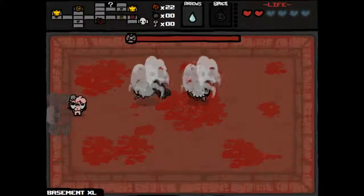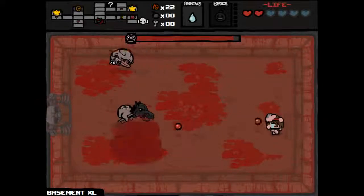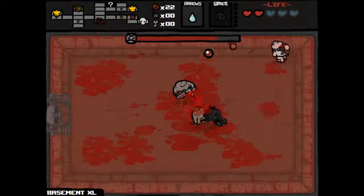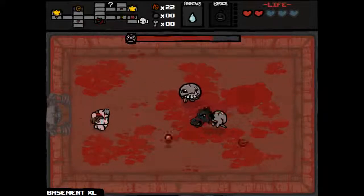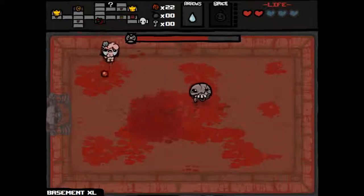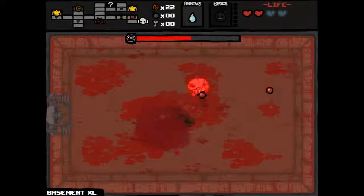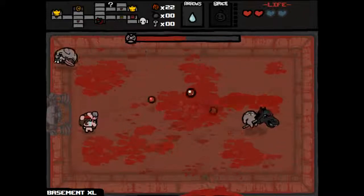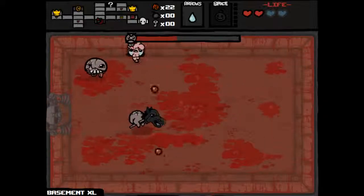Second boss is the Headless Horseman — basically the same enemies that killed us last time. We need to be better at dodging. A bunch of stupid damage there, but I'm happy we had the hearts to compensate for it.